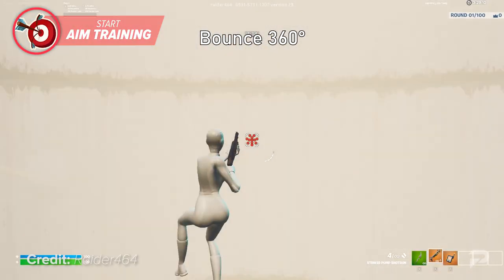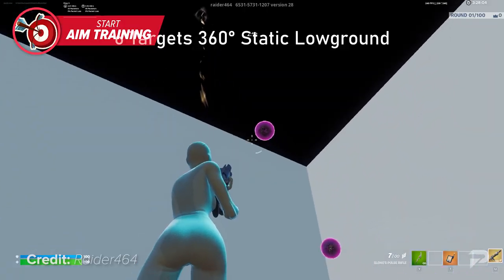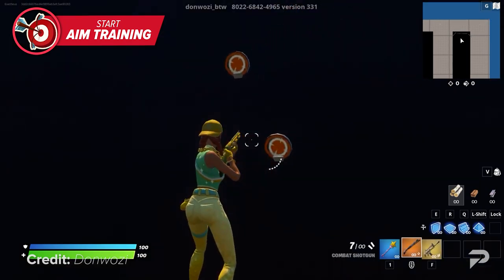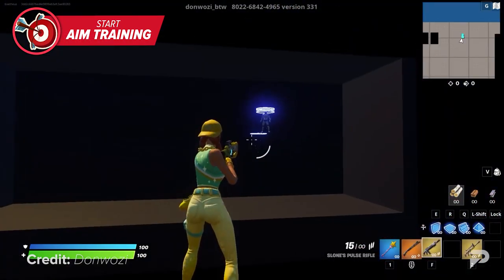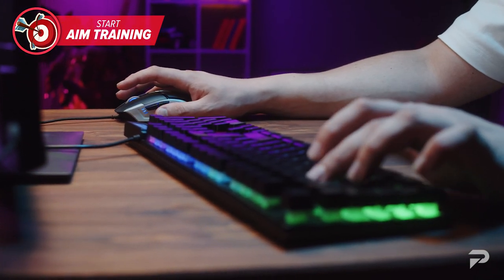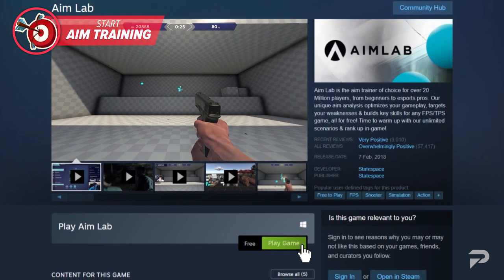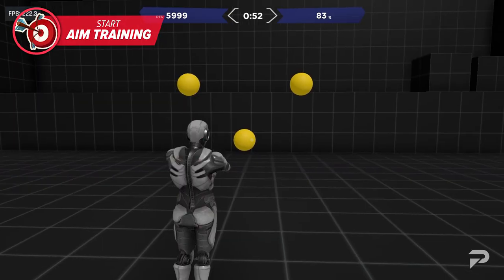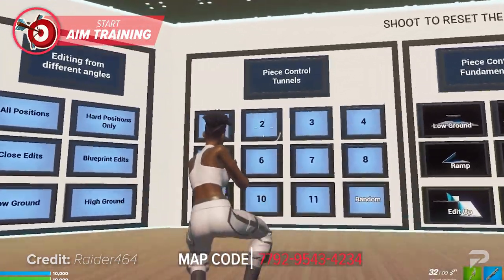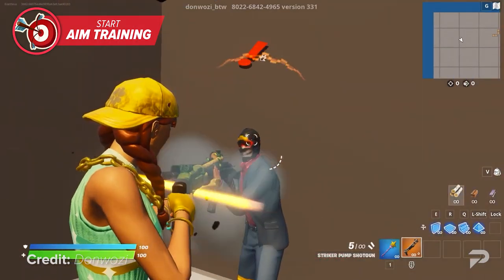The way a vast majority of pros got their aim so precise is through aim training. You've probably heard players claim that aim training is pointless and that playing the game is good enough practice — in reality, this is more of an excuse for players who don't want to put in the time. If you stay consistent and train your aim for at least 15 to 20 minutes every day, you're going to see a huge improvement. For keyboard and mouse players, third-party aim trainers like Aim Lab offer unique aiming drills for both flicking and tracking, significantly improving your mouse control. You can also pair this with in-game creative aim trainers — maps like Raider 464's aim trainer and the Scavok map offer realistic drills where you can practice controlling your recoil and bloom.